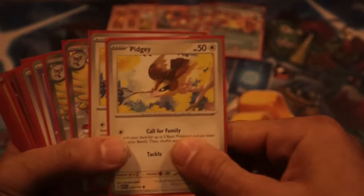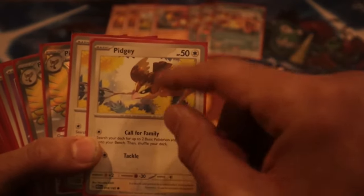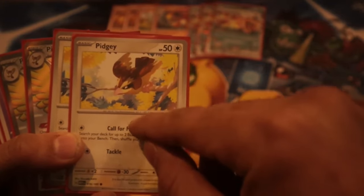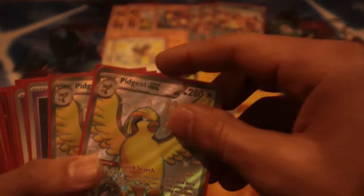Two Pidgeys at 50 HP — a lot of people are starting to run the 60 HP. We're gonna see if we need it, and from there we'll make a decision. I think we don't need Call for Family anymore; Nest Balls and Buddy Poffins are just so good. I think the 60 HP is gonna be necessary because you're susceptible to getting KO'd. And of course the Pidgeot EX — no need for explanations.